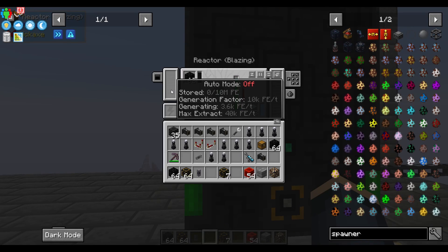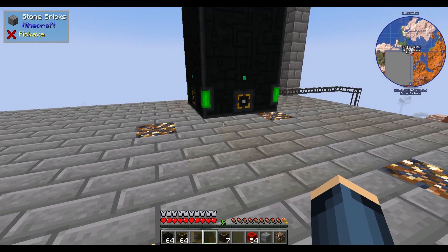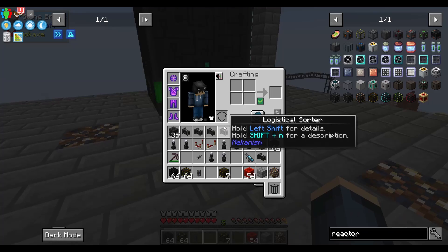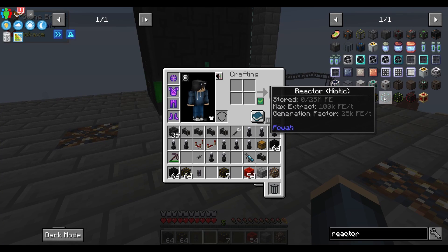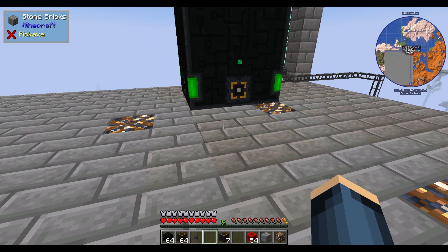I did have the power accumulating just so I can see that everything works. Right now we're building about 3,000 to 4,000 Fe per tick with the blazing, but it does get lower as the temperature rises. I do find something out later on in the episode, and it's incredibly important for keeping the cooling down.